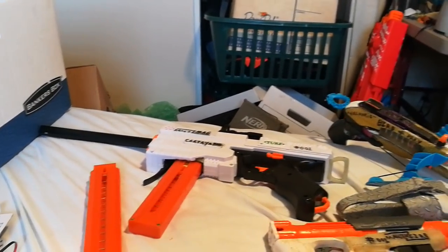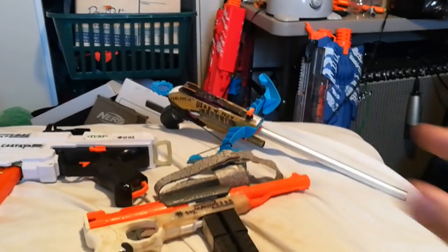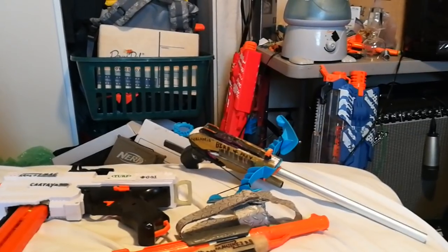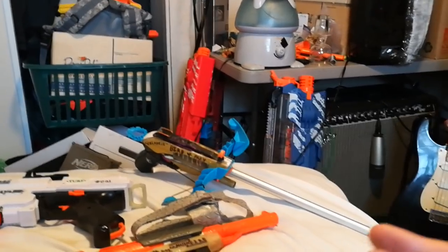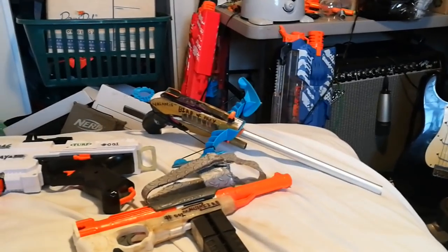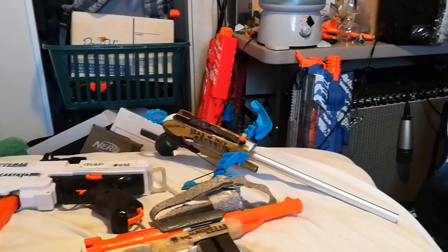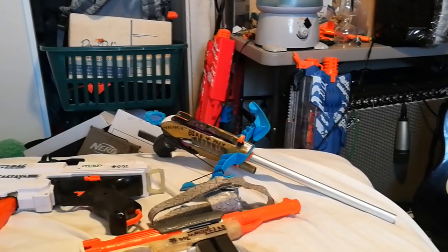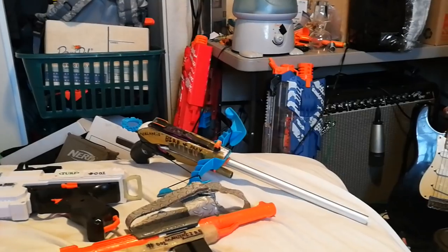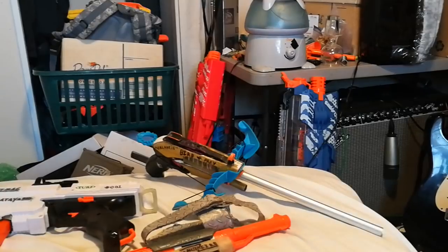How does it compare to a Chrono Mag? Well, first off, on a Bird of Prey your catch area is smaller, which means it has to have a more powerful catch spring. That means more pressure per square inch on the catch, which gives it a harder trigger pull. But you can pull some really amazing shots — in a sandbag rest where it doesn't move the blaster at all, the accuracy is second to none.